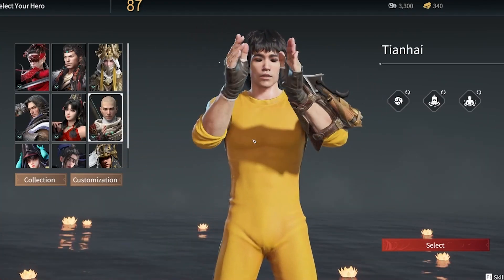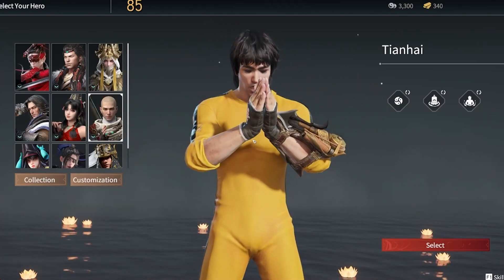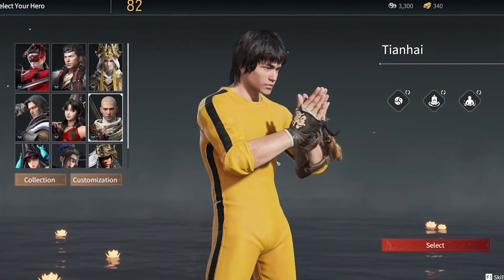Here to show off the update in action is IGN's Nick Lamone. Let's just jump into the game. One thing you'll notice right away is my main man Tianhai rocking the iconic yellow and black Bruce Lee jumpsuit.